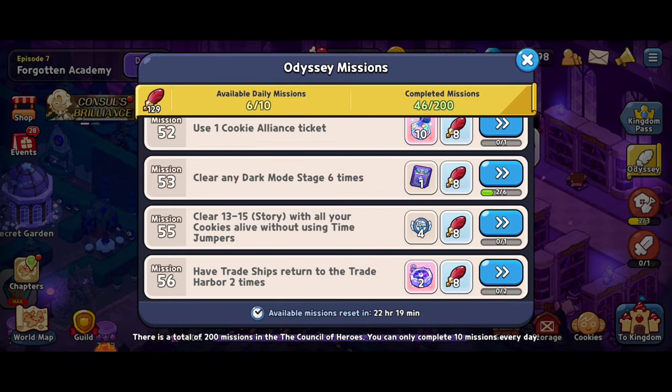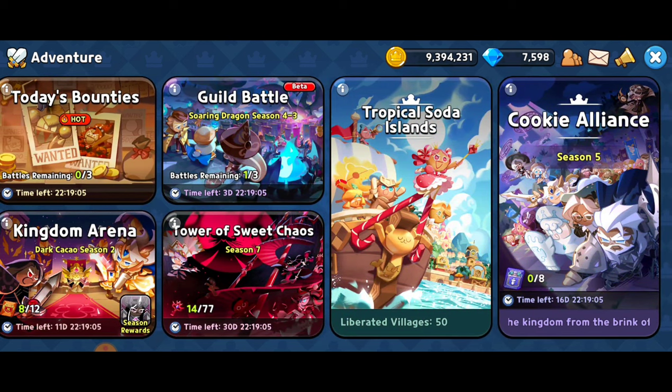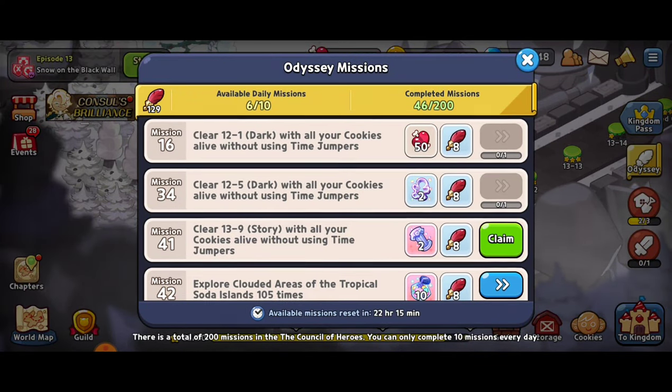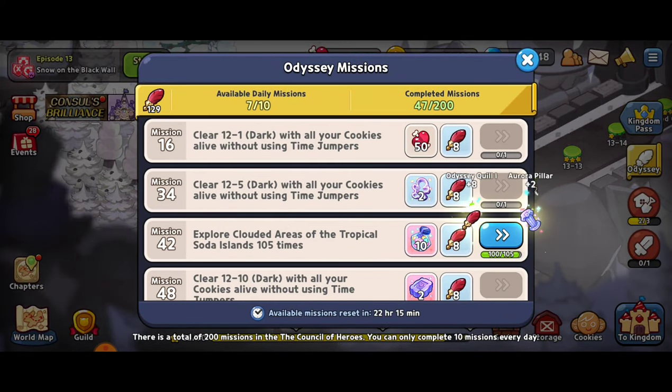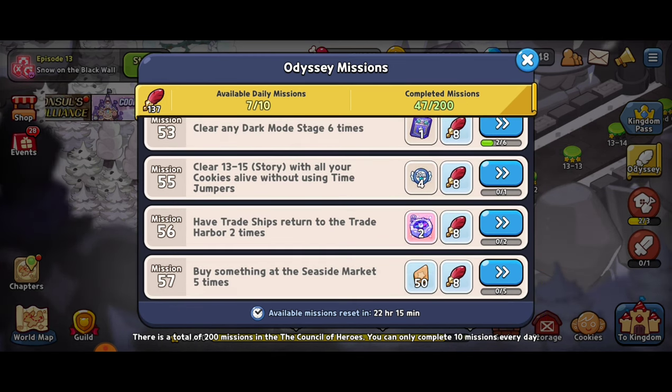We still have six out of ten. Let's see what's up with the cookie alliance — still zero tickets. This one's going to take a little patience. We just played 13-9 in story mode and we won with all of our cookies still alive without using time jumpers. We're now at seven out of ten of the daily missions.